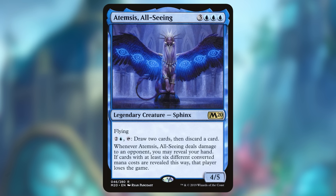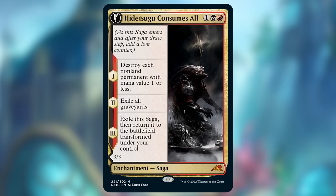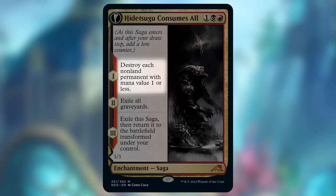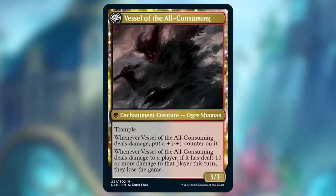Number 15: Hidetsugu Consumes All. It's one of the most playable cards on our list, showing up all the way back in Modern and Legacy, but it's also one of the hardest ways to make your opponent lose the game, which keeps it near the bottom. The front side of the saga is powerful — especially in older formats like Modern where it can wipe away a board of small permanents and tokens and hate on the graveyard — but actually making your opponent lose the game with the back side is pretty tough.